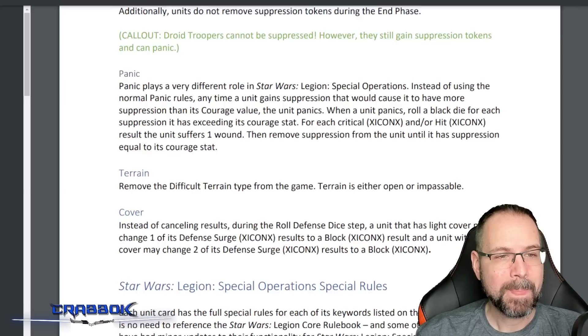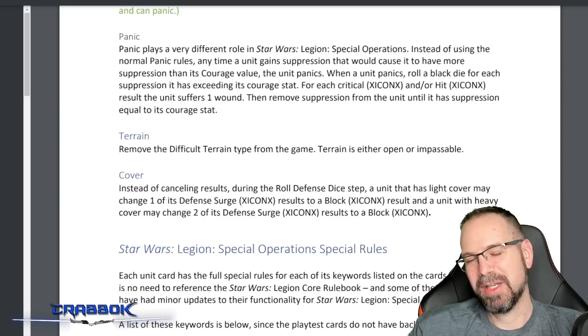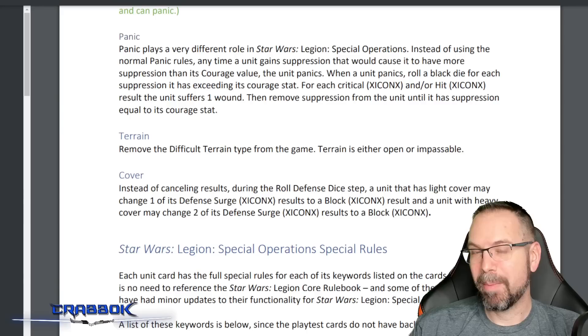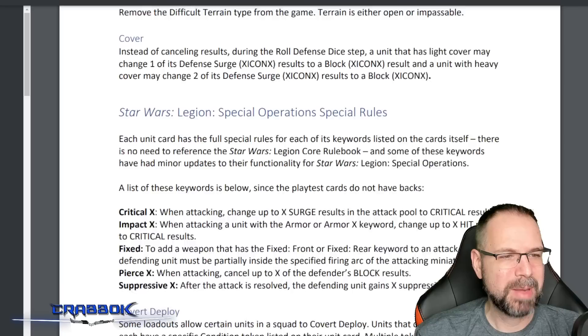There are minor changes to terrain — difficult terrain is being removed. Since you have a dash action, it probably doesn't matter. Terrain is now either impassable or you can move over it normally. There's a question about what happens with barricades — whether they're passable or impassable — that may just not have been found yet in the beta document.